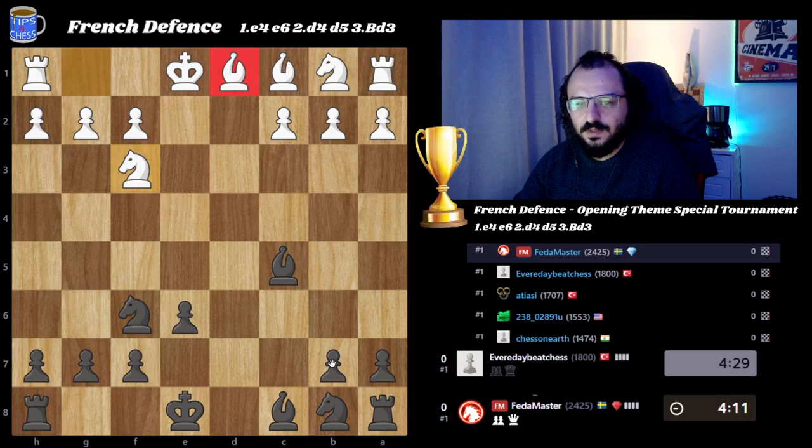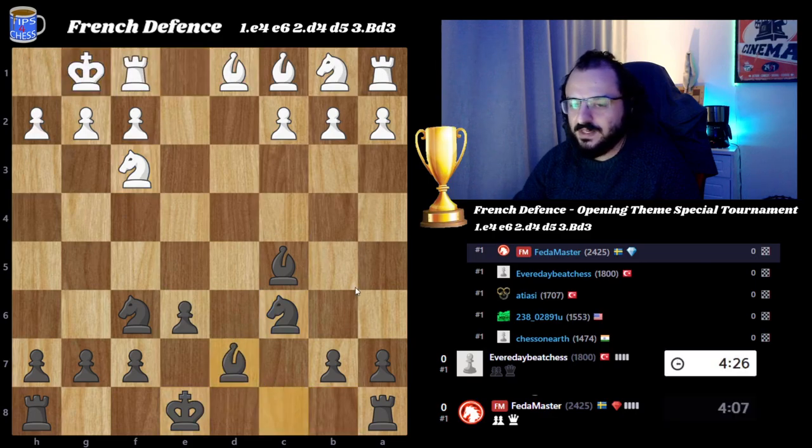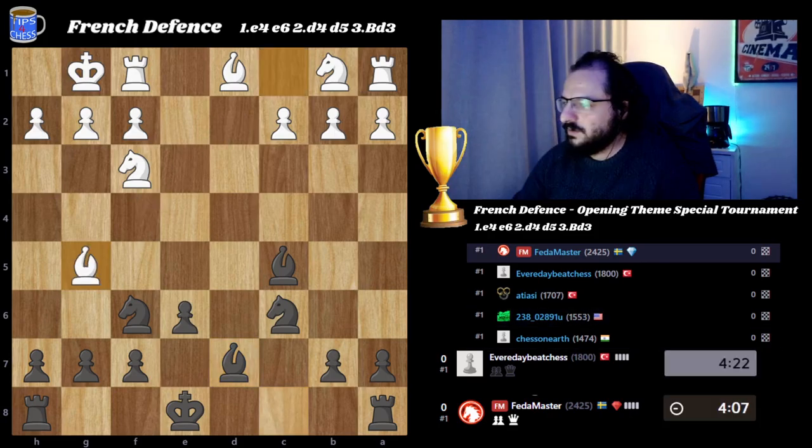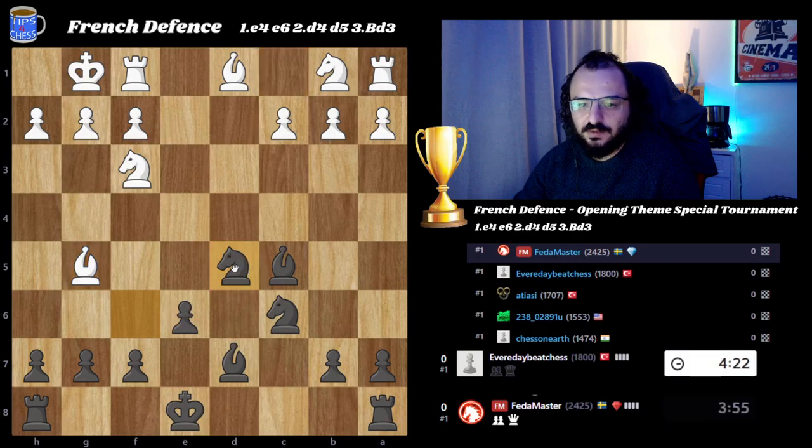I want to play knight c6 — a very solid idea — bishop to d7, and then long castle maybe, just to keep the position in the spirit. Knight to e4 is playable, apparently knight to d5 is playable. I'm gonna play knight to d5 here.